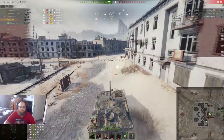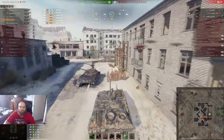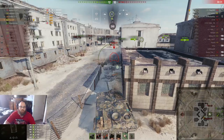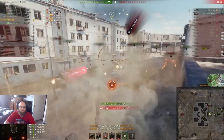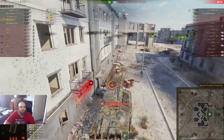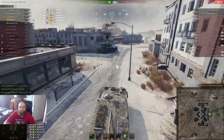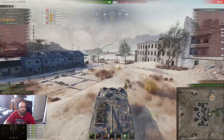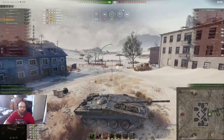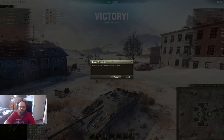Arty hits me because that's what arty does. Now I'm just searching for the rest of their team, trying to clean this up. Find the Progetto, move around the corner — he bounces again. I auto aim, he bounces. Pens me a third time. Arty hits me, I'm on 1 HP. This is beautiful — I'm up to 4.4k damage and I'm just reversing trying to find the arty. But it doesn't matter because the game is over. Let's get on to the next one.